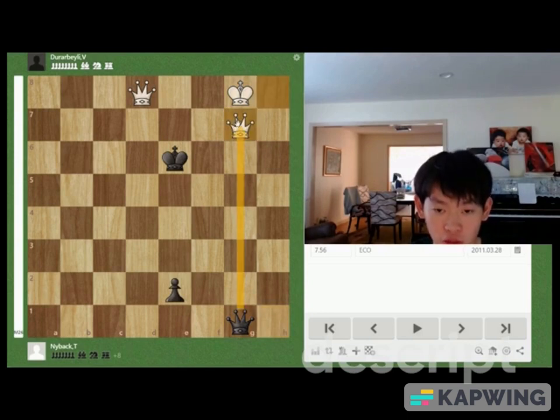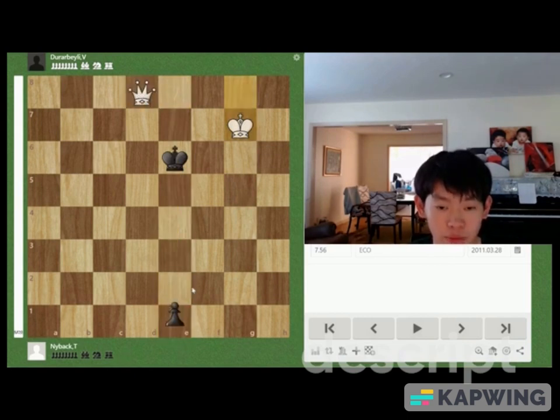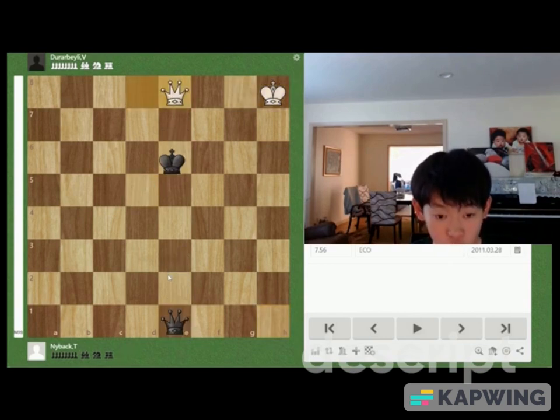After Queen takes g7 check, King takes, promote check, and we win. So Black has no choice but to play Queen takes h8 check, King takes h8, e1 equals Queen, Queen e8 check.